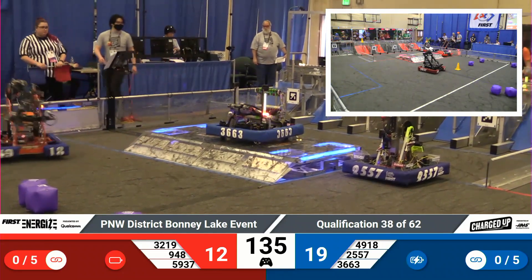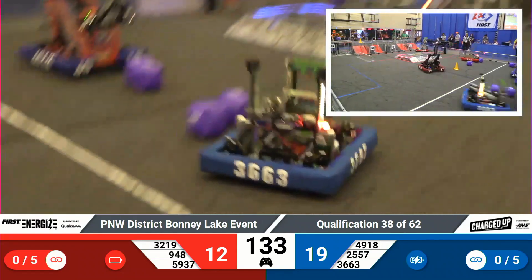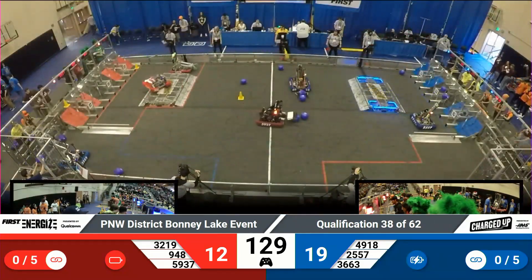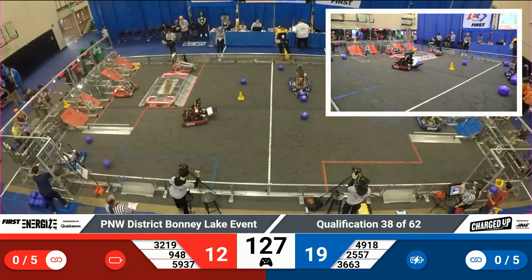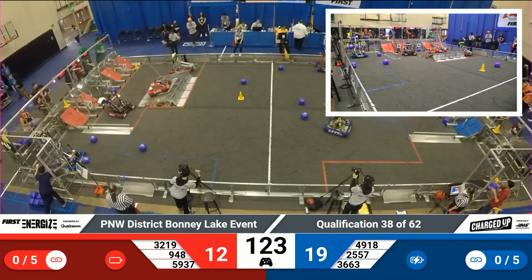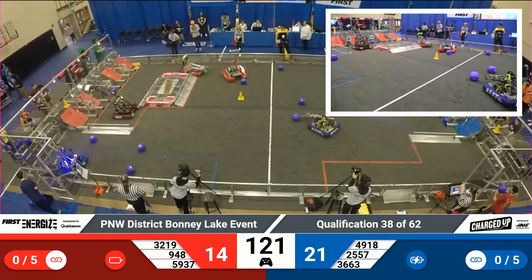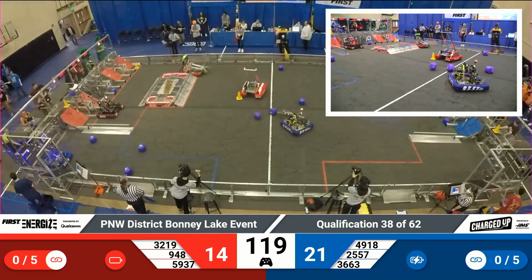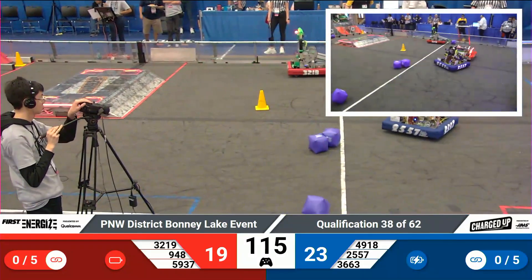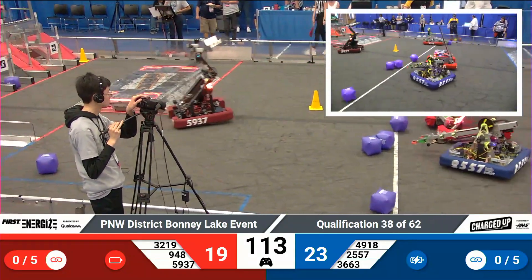MI Robotics 5937 working their way across the field, getting that mobility bonus during the autonomous period. Not to be outdone, 948 — that's NRG — has a cube loaded into their mechanism and they're going to try to score it. 4918 working their way over to their side of the field to score a cube into the middle grid position if they can just get their robot positioned perfectly.